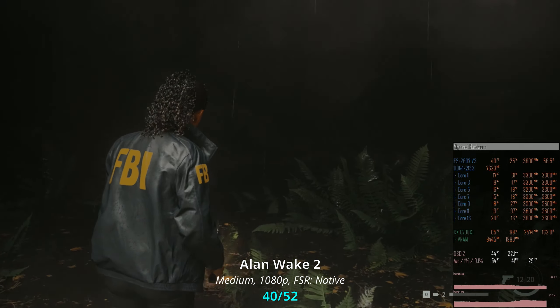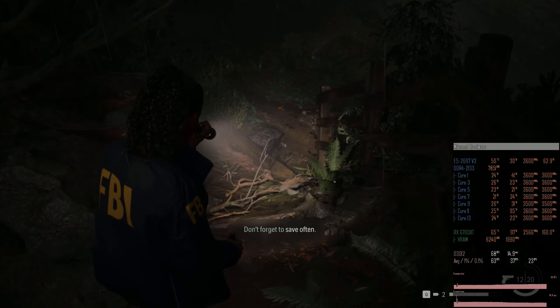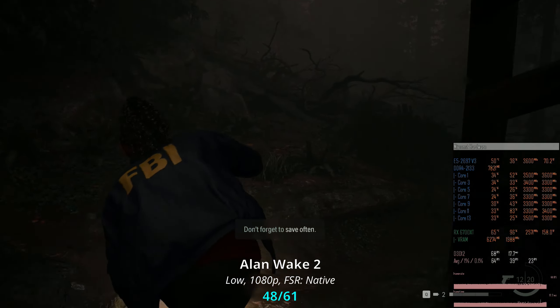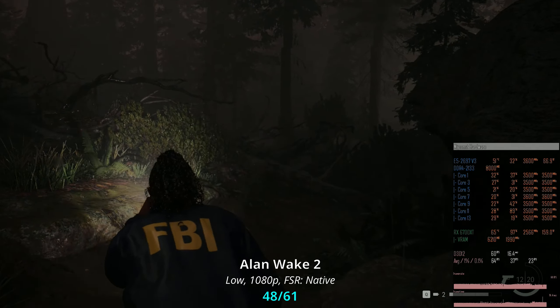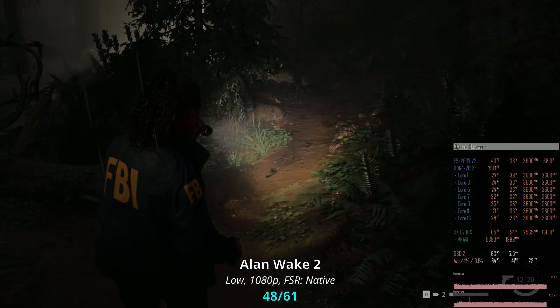Yet again, RX 6700 XT is the bottleneck. 1080p low graphical preset yields slightly better performance — 48-61 FPS — but overall the visual quality is significantly worse compared to the medium and high-quality preset.